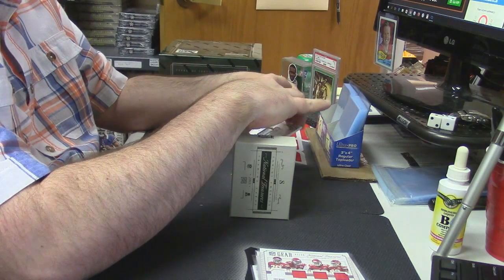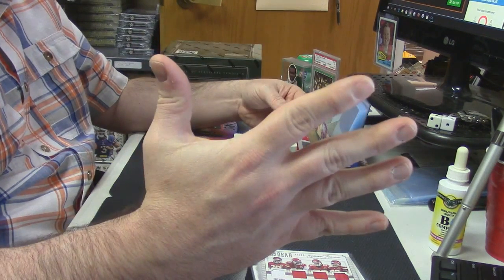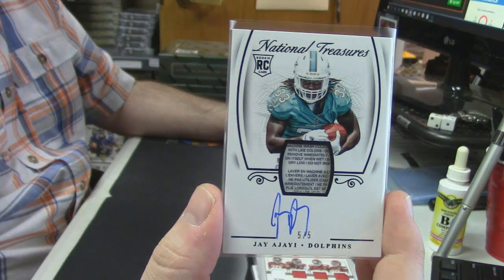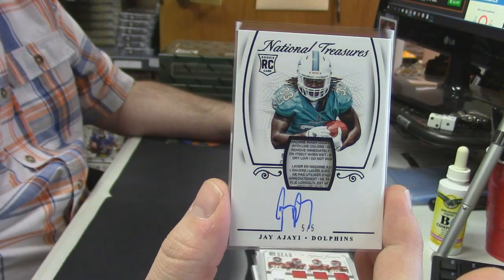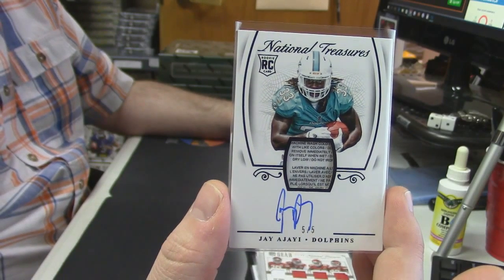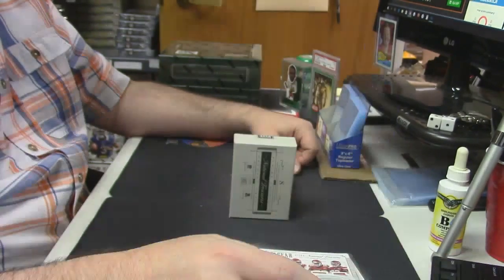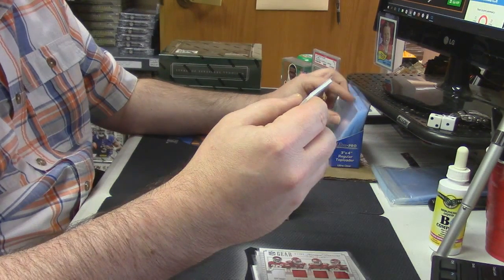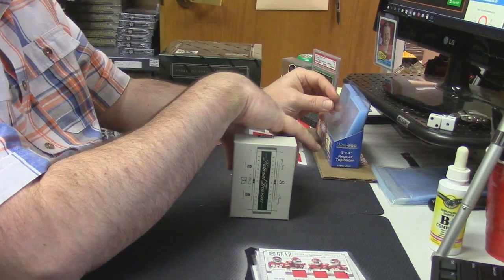eBay one of one — this many out of five, on-card auto, Miami Dolphins, Jay Ajayi, laundry tag auto. That's a good card as he is going to be getting a lot of work next year. It's in English as well — it's in both, it's dual languages.